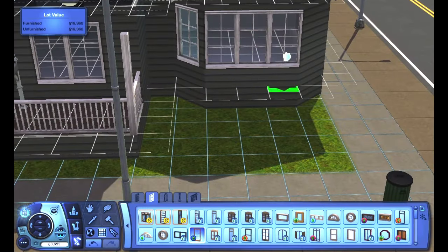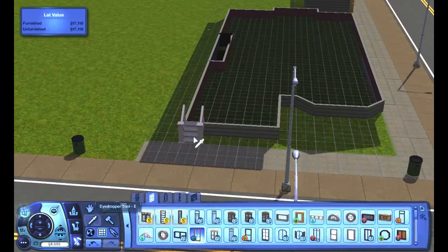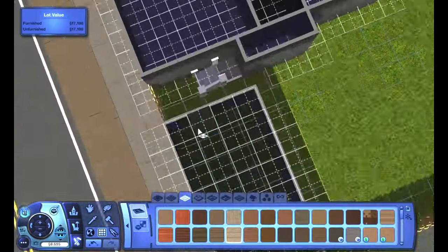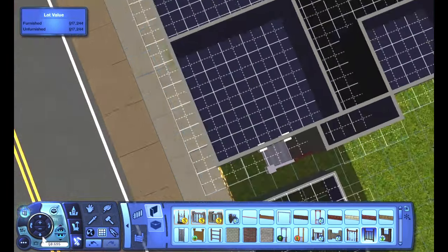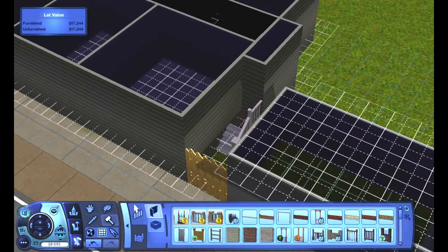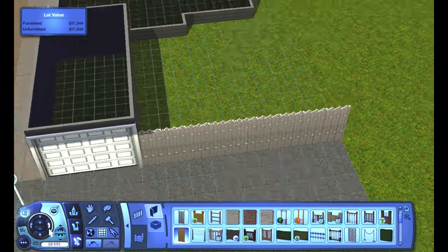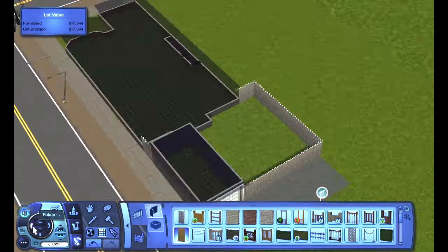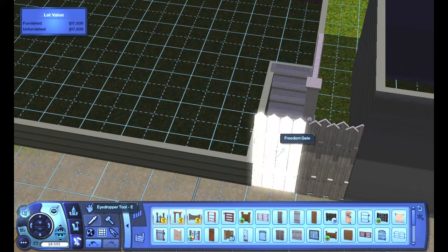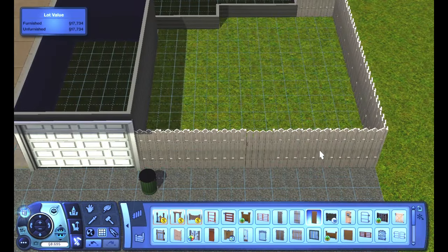Something you guys should know about these lots is that these are custom sized lots. I believe they are like a 20 by 45 — 20 width and then 45 squares tall. It's a custom size that I chose. This was one of the very few things I was actually able to test before the editing game function in my creator world tool stopped working on me, and I was thankfully able to test what kind of lot sizes I needed for these types of houses.